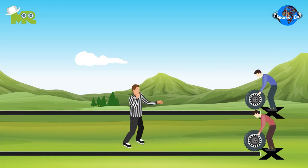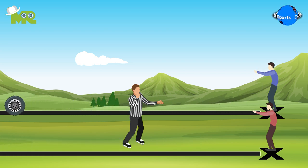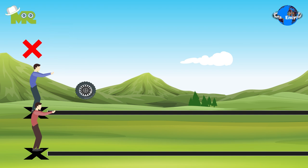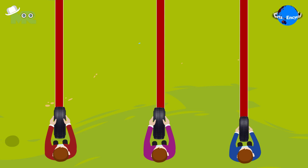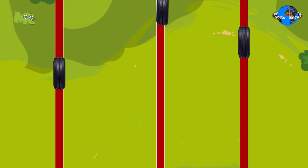On the referee's call, all players throw their tires like a bowling player. All players are prohibited from pointing their tires straight to avoid any accidents from taking place. The process of throwing the tire is called strip run, and when the tire stops, it's called landing.